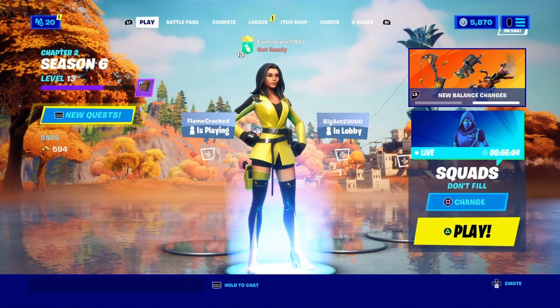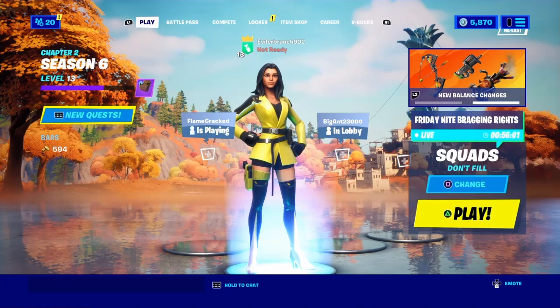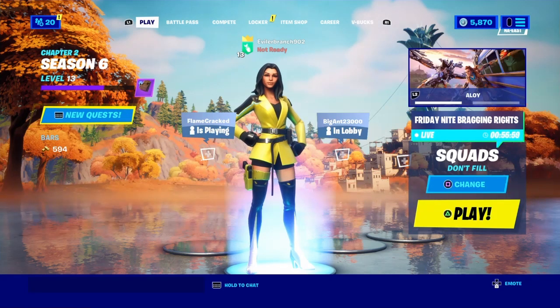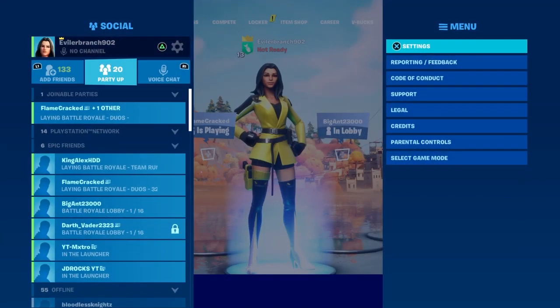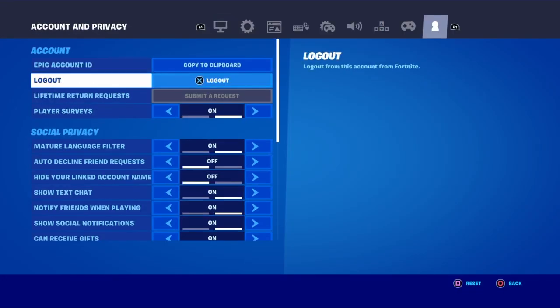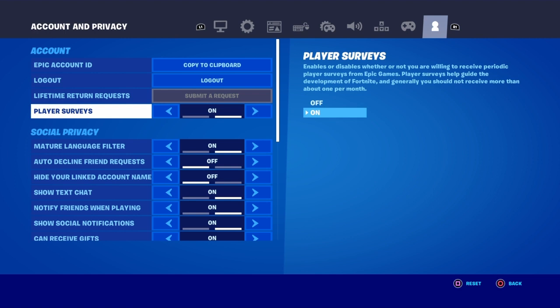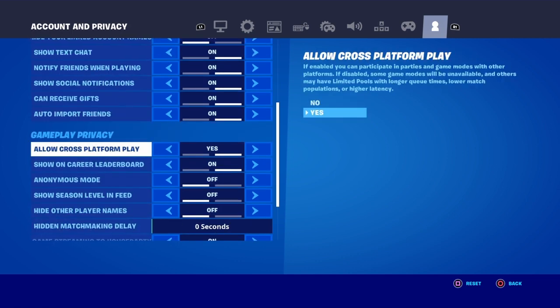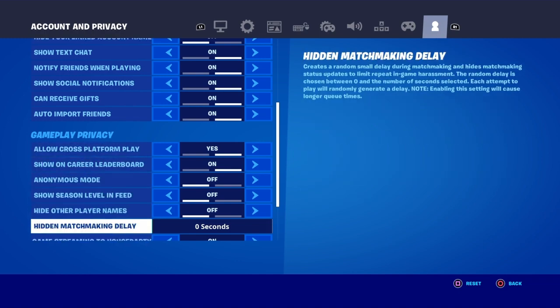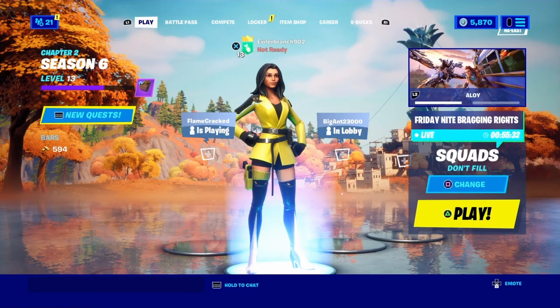Now once you come back inside of Battle Royale, make your way into the main lobby. I would recommend double-checking one more time to make sure these settings are saved: Player Surveys is on, Can Receive Gifts is on, Allow Cross-Platform Play is on, and your Hidden Matchmaking Delay is on 0 seconds. Just really make sure everything is good.